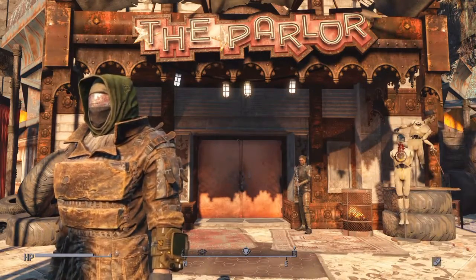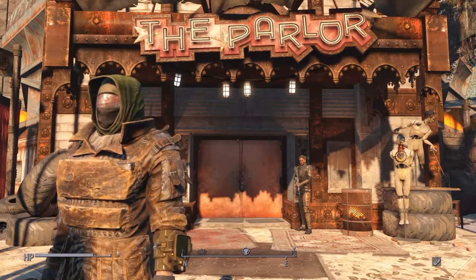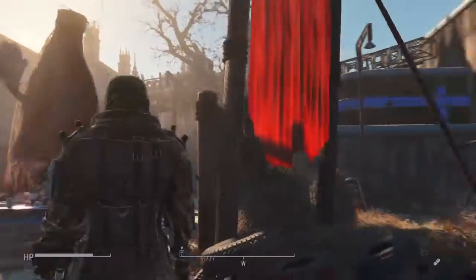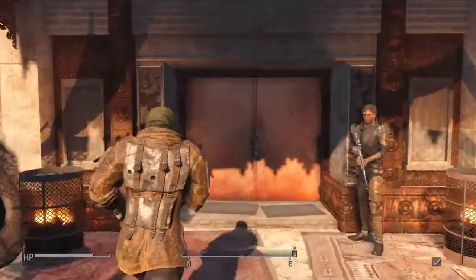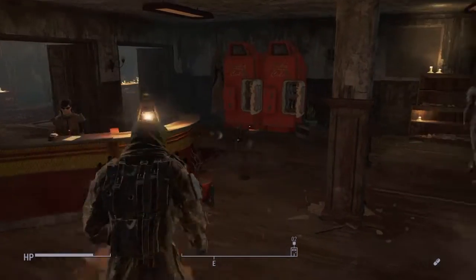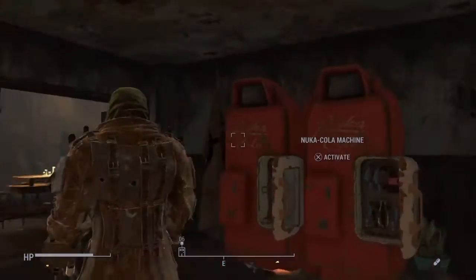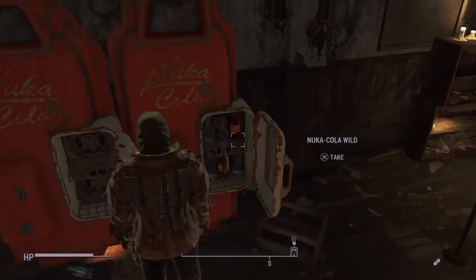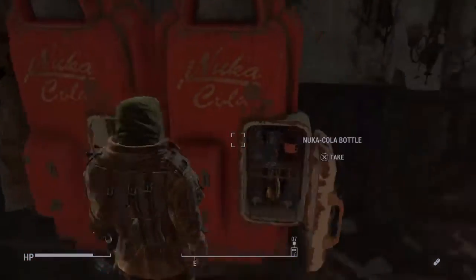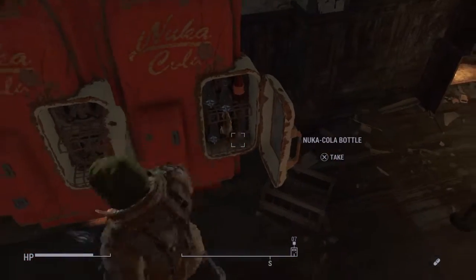First off, we're gonna come to the Parlor — the Operator's base — which is located right here on your map. You just want to enter the Parlor. Now once you're inside, you're gonna notice these two Nuka-Cola machines. You just want to go up to the furthest one to the right, and you're gonna notice that there's some Nuka-Cola in there.